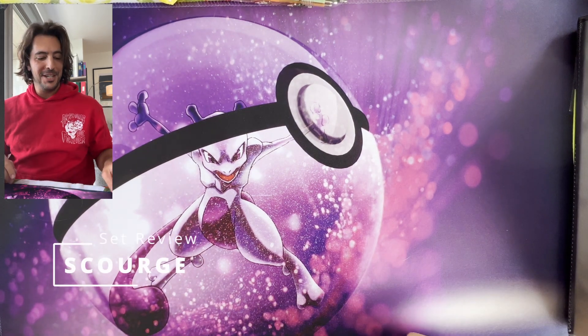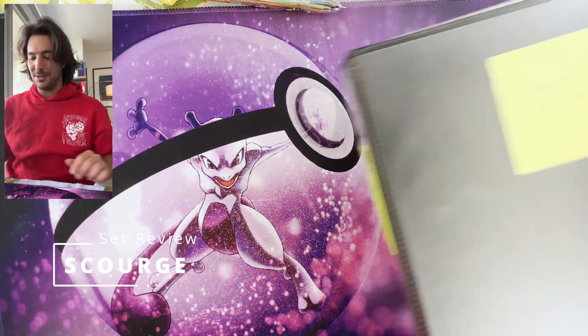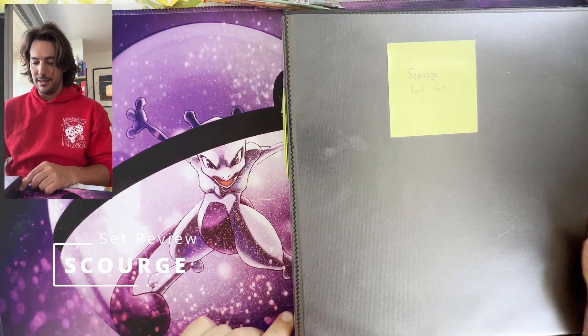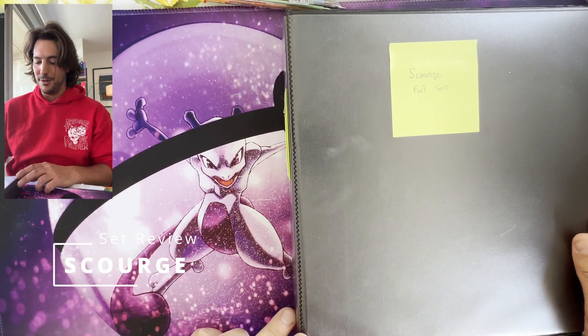Hi guys, Ivan the MTG Completionist. Thank you for joining me today. We're going to be reviewing Scourge — it's the last of the vintage sets that came in this kind of old style foiling before we enter the modern era.